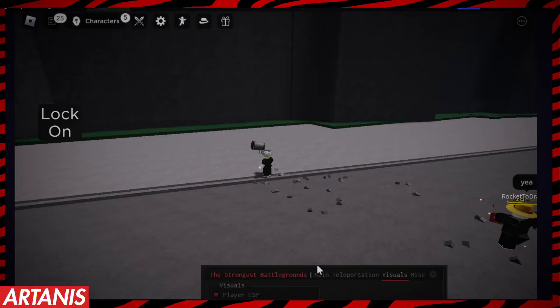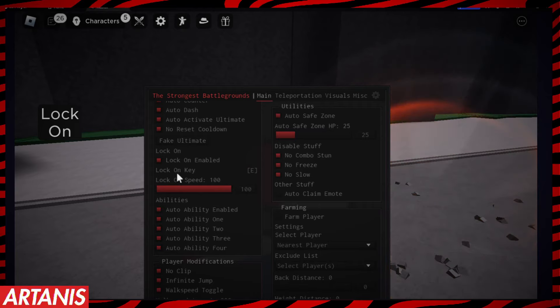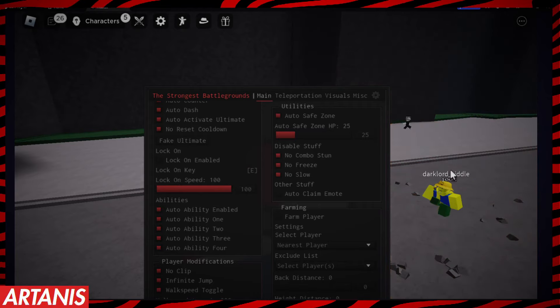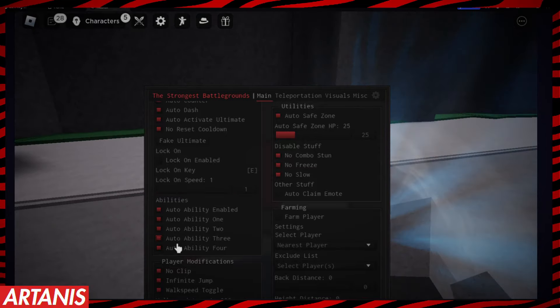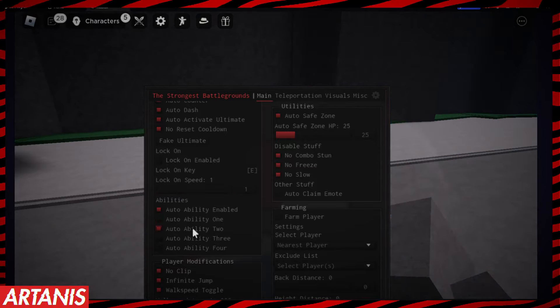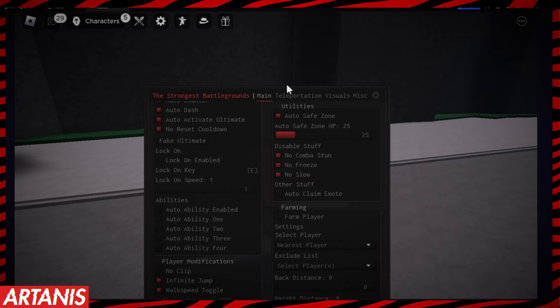It's trying to automatically lock on. I have lock-on speed set super high, so you definitely don't want to do that — it will lag your game. We're going to get rid of that and also turn off auto-abilities for now since we don't have any, and turn off no-clip since we don't really need it right now.